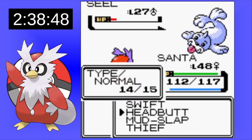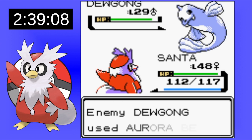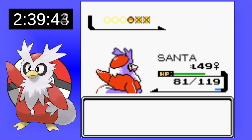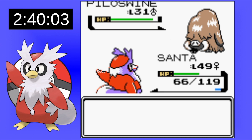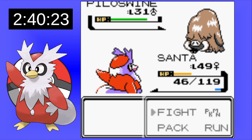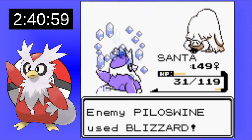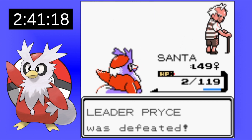I head back in and go for a Headbutt on Seel first thing. We get hit with Icy Wind from Seel, which can lower our speed. I try to lower some accuracies and get some flinches. Dewgong and Seel go down pretty easily, and we reach level 49. We get hit with some Fury Attacks but go for accuracy drops so Blizzard won't do as much. We get a Headbutt and the Blizzard hits — but we live with 2 HP, giving us a much-needed victory.